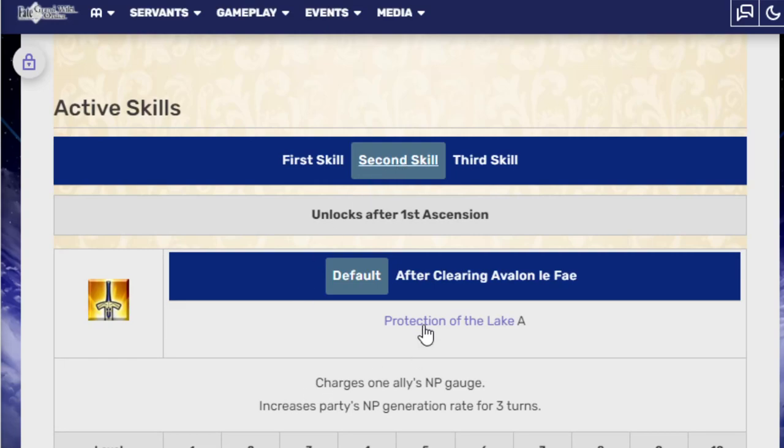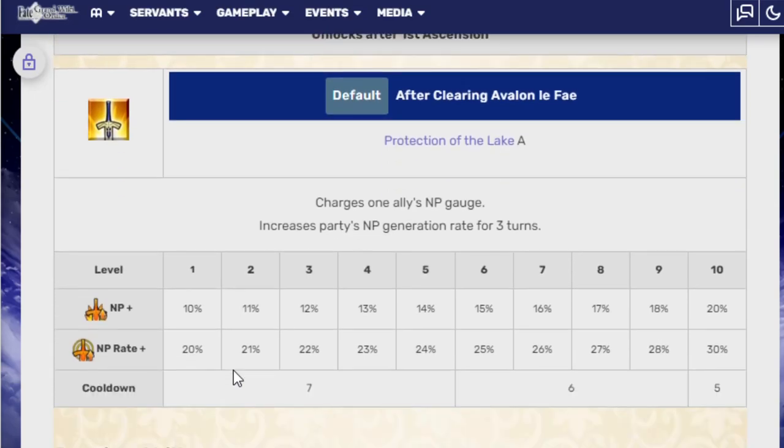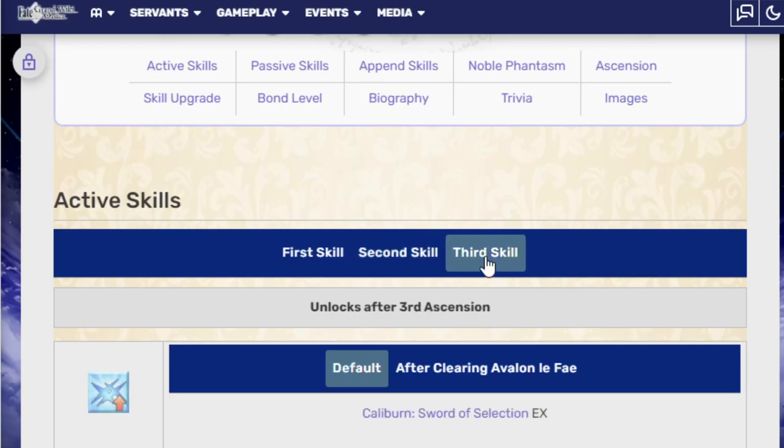Second skill — Protection of the Lake. Charges one ally's NP gauge and increases the party's NP generation for three turns. At level 10, it's 20% NP charge, and the NP rate is 30%. Very good skill.